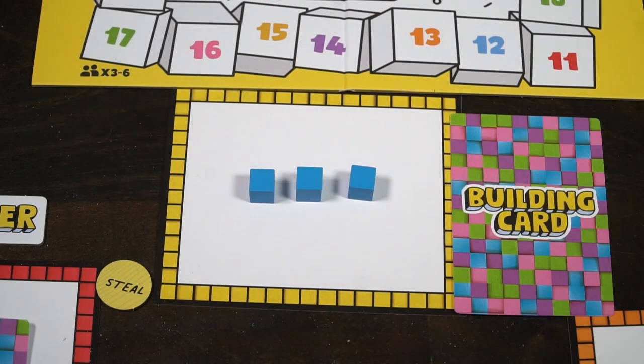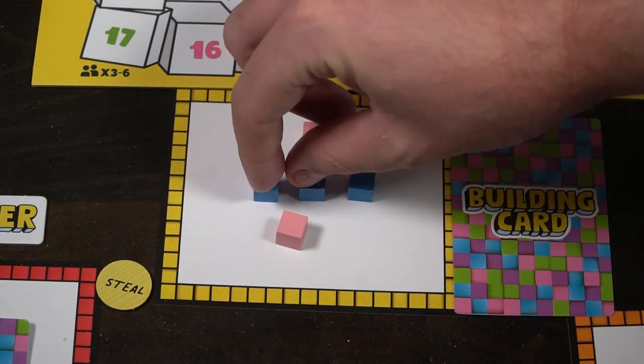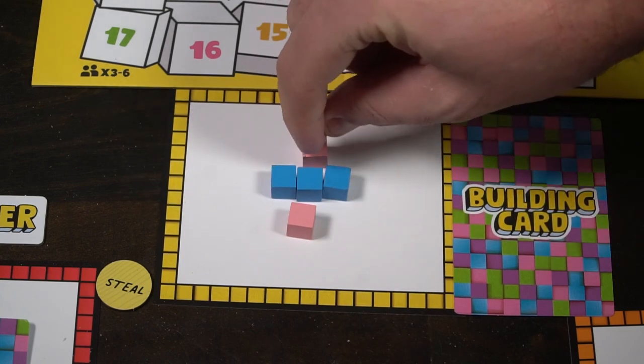After the guesser has gone around and guessed every player, and anybody has had a chance to steal, the round will end. Players check to see if anybody completed the challenge — using the most blocks, or the fewest, or whatever the challenge card says — then put the card on the bottom of the deck, move the guesser to the next player, and begin again. Each player looks at their card, selects one of the words, and attempts to build based on the challenge card — 45 seconds, use the most colors, or perhaps build the tallest object in one minute.